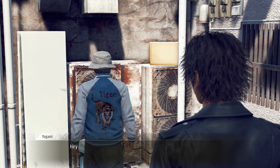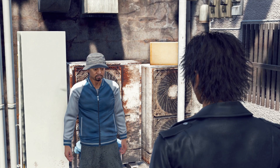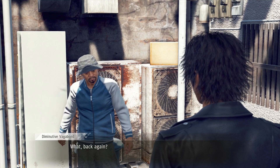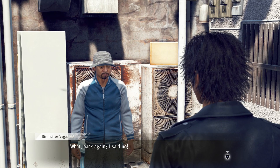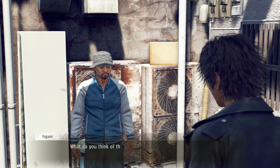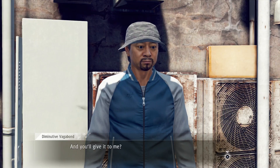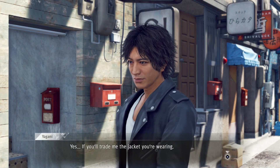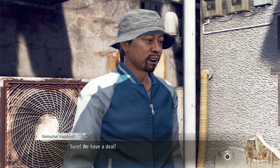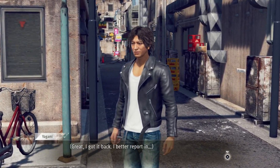Back to the vagabond. 'Back again? I said no.' Yagami offers the new jacket — it's warmer than the one he's wearing — in exchange for the Tiger jacket. The vagabond agrees: 'Sure, we have a deal.' Yagami gets it back and goes to report in.